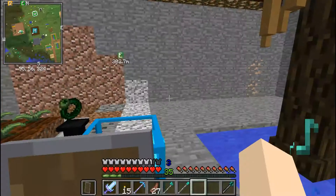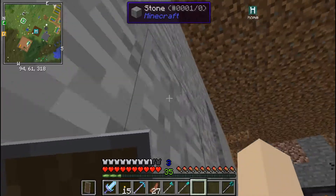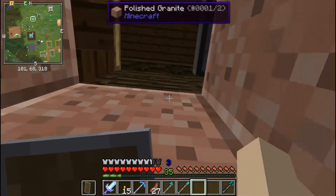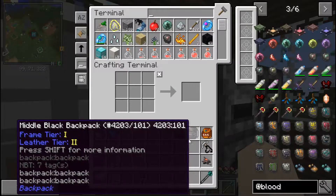To get the next tier of slate you just put the tier 2 one back in the blood altar, absorb more blood - it's that way for every tier of the slates, you just re-put it back in the blood altar to get more blood.